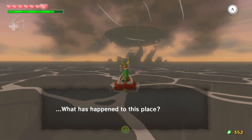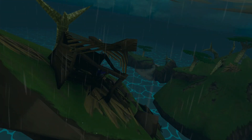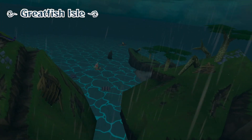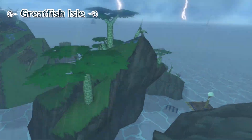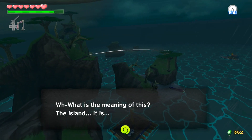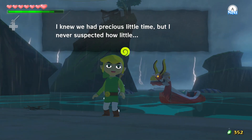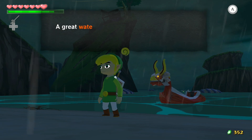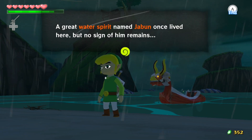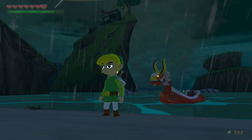Link, do you see it? What happened to this place? It looks like a wreck — goodness, what on earth happened? This Great Fish Island — this is apparently where the last pearl was supposed to be. We are too late. A great water spirit named Jabun once lived here, but no sign of him remains.